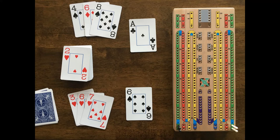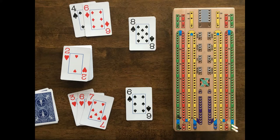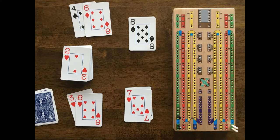White plays one of his 6s and announces the total count which is now 7. Both players continue playing their cards until the total number reaches a maximum of 31. Black now plays his 8 and says '15 for 2.' Every 15 combination scores 2 points, so black moves his rear peg ahead 2 spaces. White now plays his 7 and scores 3 points by creating a run with the 8, 7, and 6. When white plays his 7 he says '22 for 3.'